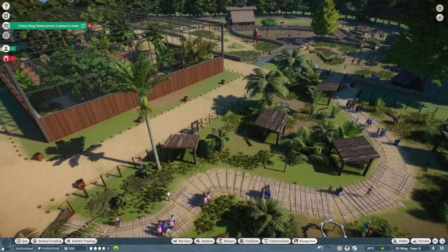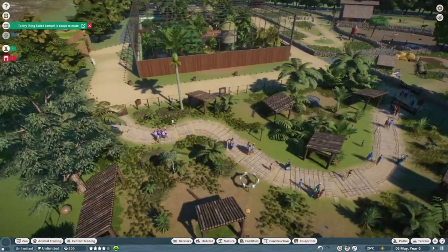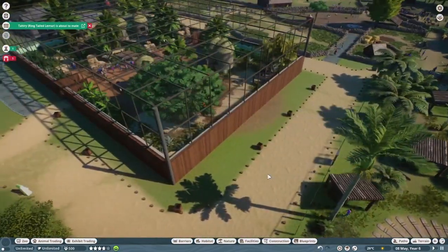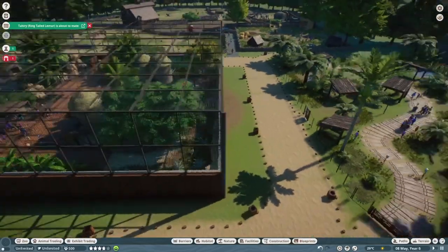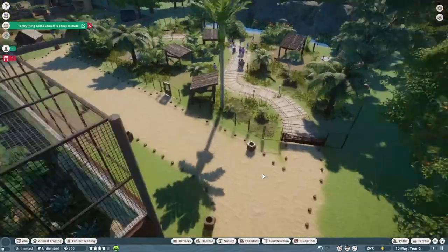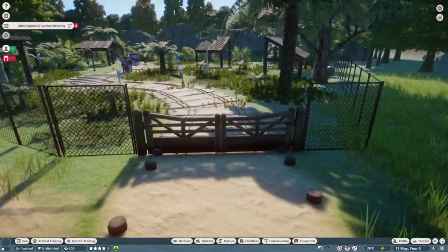Hello everyone and welcome to the barnyard animal pack in update 1.17. Today we're going to take a look at this little zoo that I built for the purposes of this pack, but we'll first explore the main feature of update 1.17, which is this new habitat walkthrough gate.